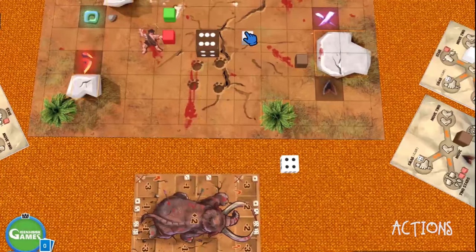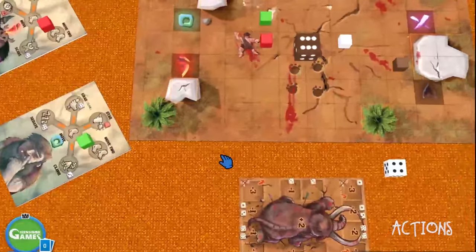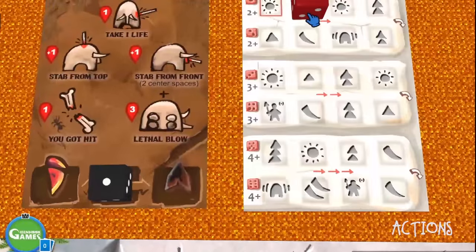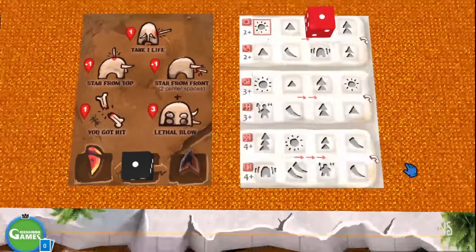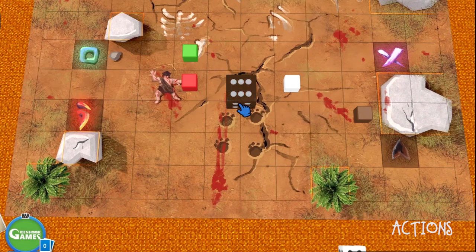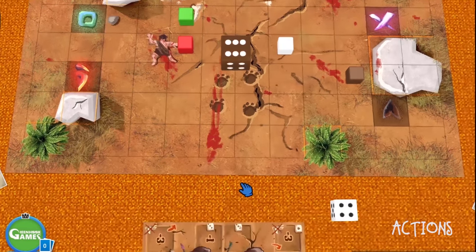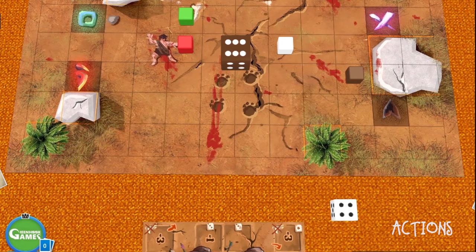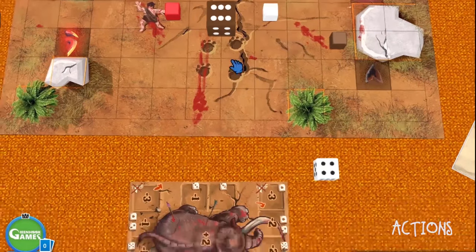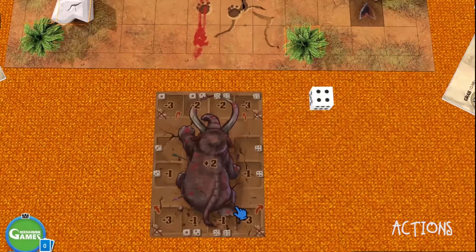Now it looks a little dangerous because white is in the path of the Moog. Both pairs moved, and now it's the Moog's turn. The Moog moves one to the center. The rules say that if the Moog has an exit on its left or right side — and everything on the edge of the board that is not an obstacle is an exit — since there's a wall on the left side, it has an exit on the right side, so it will turn towards that exit.